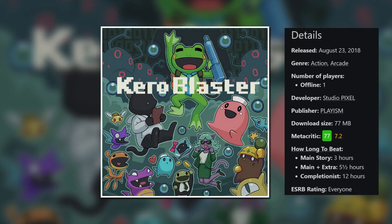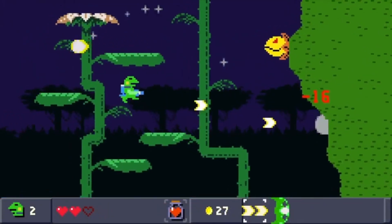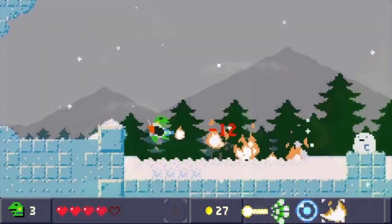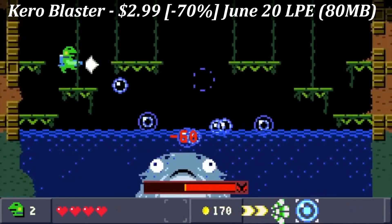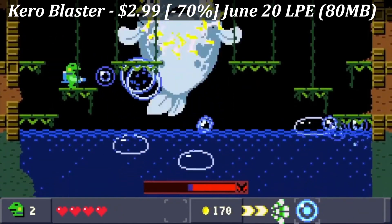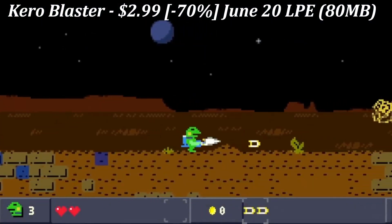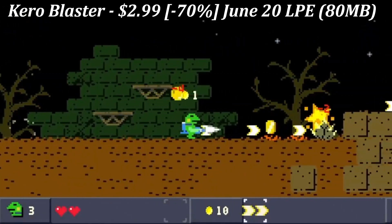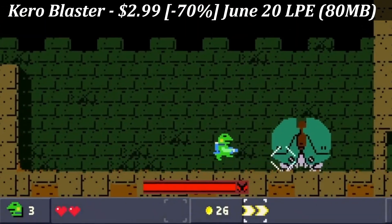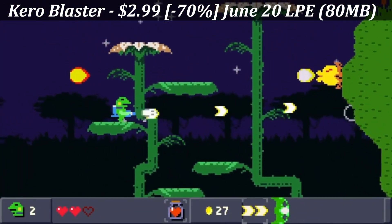Next up we have Kiro Blaster. This is a single-player retro shooter with a roughly 80MB download that offers about 5-6 hours of gameplay on average. As you blast your way through enemies and bosses in each stage, you'll earn money to buy upgrades and stat bonuses. The game has a really cool mechanic where every time you die you're transported to the hospital, which is basically where you upgrade and come back stronger each time. It also has a pretty comedic story to add a little depth. Pick it up before the sale ends on June 20th — it's marked down 70% to a new all-time low of just $2.99.